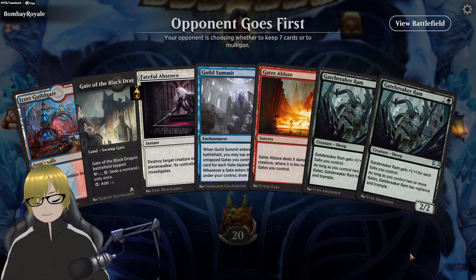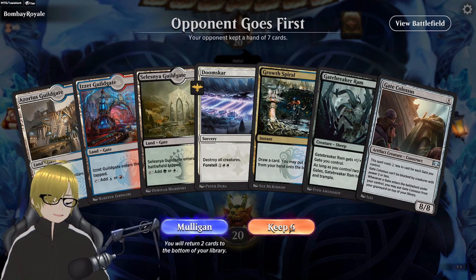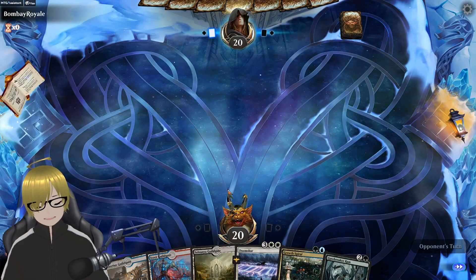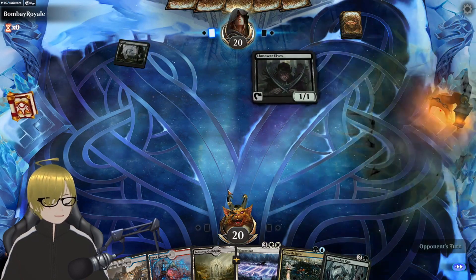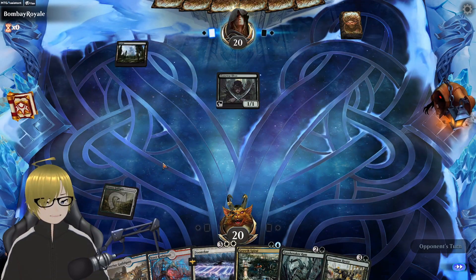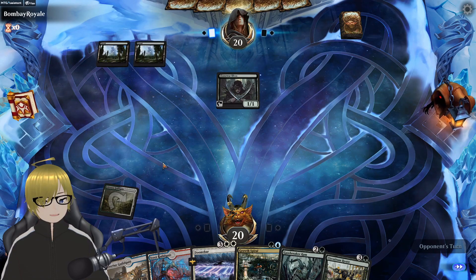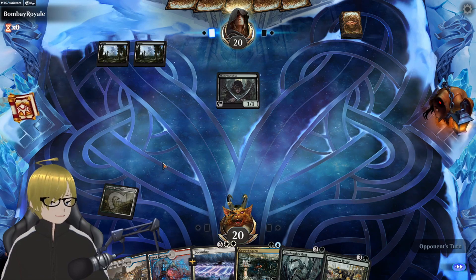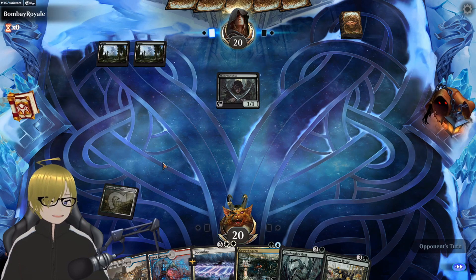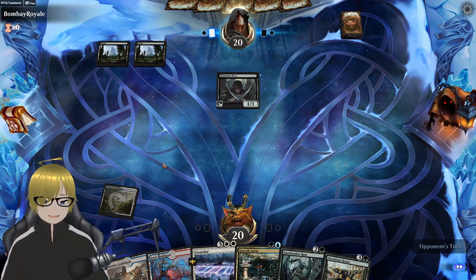Ooh, not great. Mulligan. Much better. Sorry — Gate Colossus, you gots to go. That's fine. Elsie's... come on, you got nothing to do with three mana. Just call it a day.